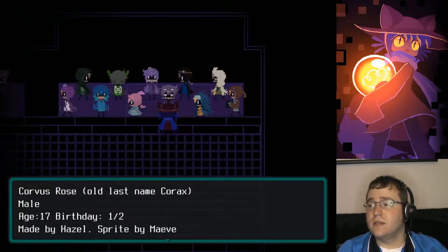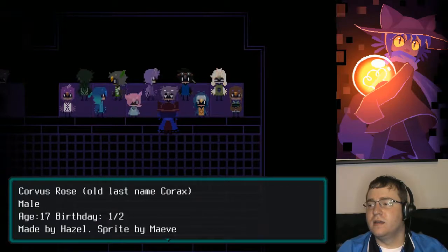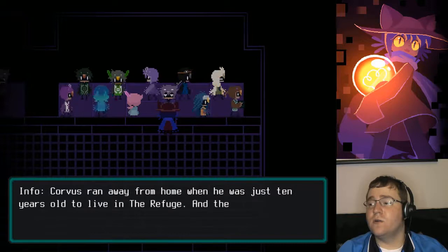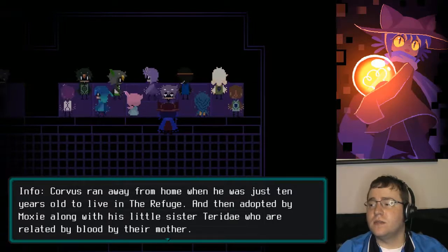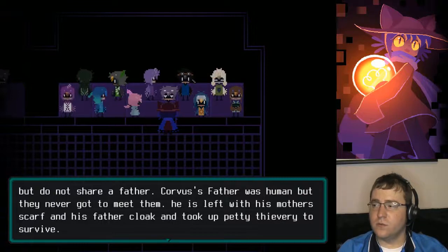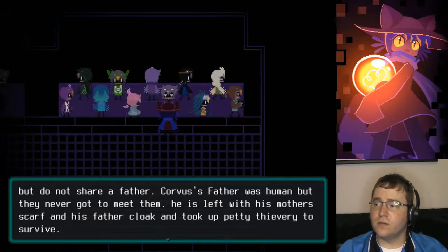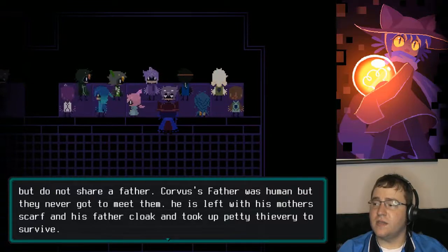Corvus Rose, old last name Corax. Male, age 17, birthday January 2nd. Made by Hazel, sprite by Maeve. Corvus ran away from home when he was just 10 years old to live in the refuge and then was adopted by Moxie along with his little sister Teraday, who are related by blood by their mother but do not share a father. Corvus's father was human, but they never got to meet them. He is left with his mother's scarf and his father's cloak and took up petty thievery to survive.